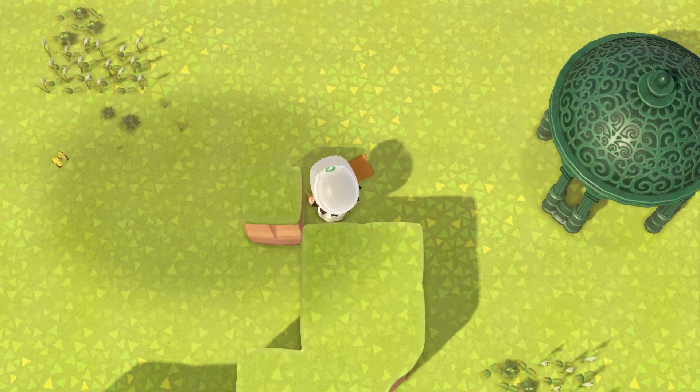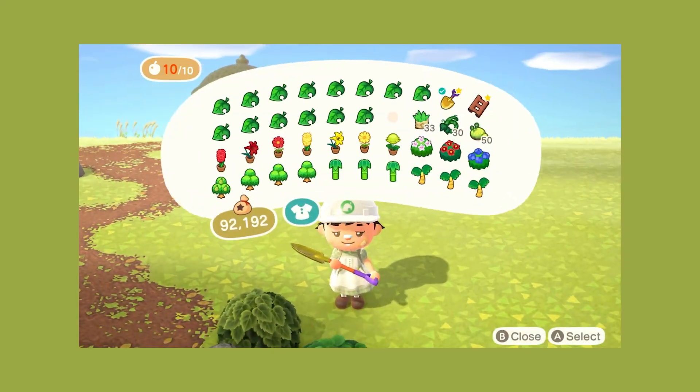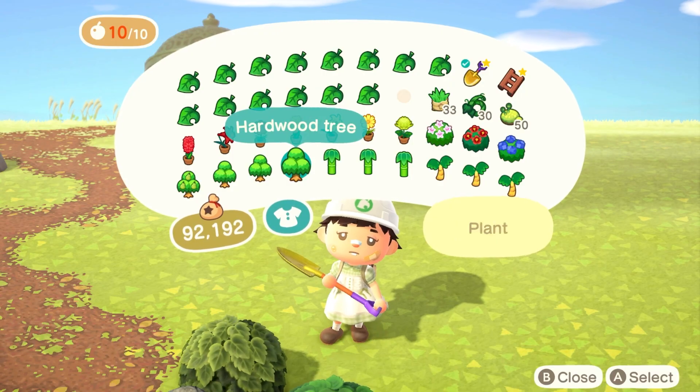Welcome to 24 Days of Drops, an Animal Crossing New Horizons Advent Calendar that reveals a new build for a differently themed island entrance each day until Christmas.